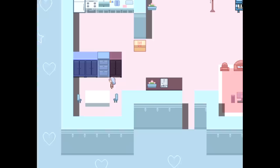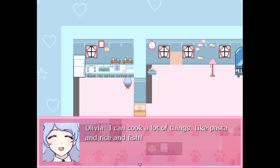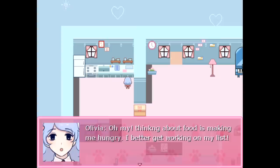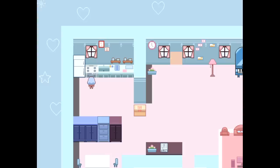This is my chair. This is my table. This is my floor. This is my drawer where I keep my stuff. This is my shelf where I keep my stuff. This is my kitchen counter. I can cook a lot of things, like pasta and rice and fish. Thinking about food is making me hungry. I better get working on my list.